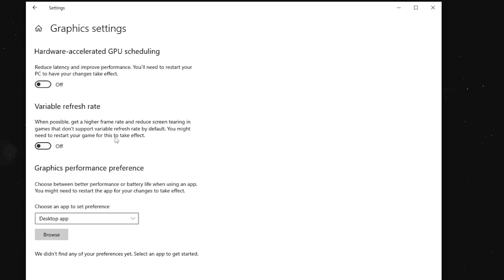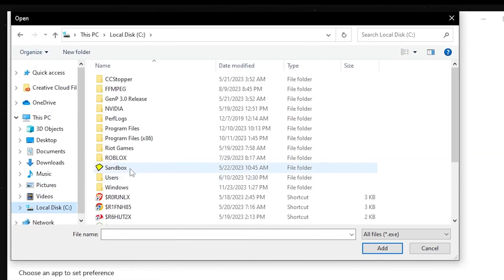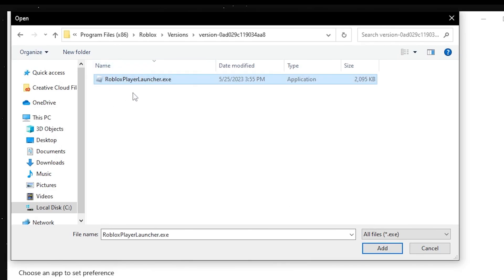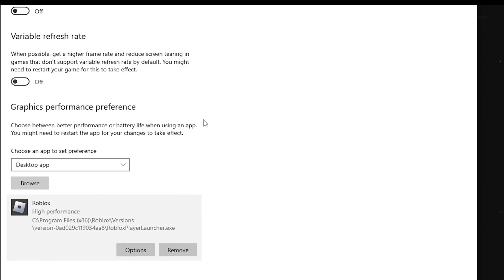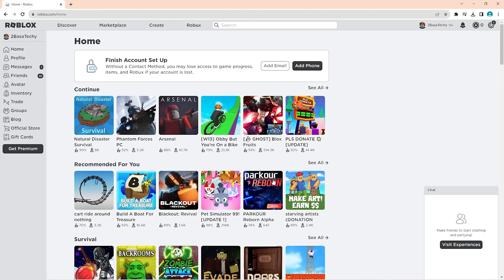You can make it work even better by clicking on Graphics Settings under Related Settings. Once on that page, click Browse, go to your local disk, then Program Files (x86), scroll down to find Roblox, click Versions, then Versions again, and click Roblox Player Launcher to add it to the graphics settings. Then click Options under the app and change it to High Performance — this puts Roblox on the highest performance automatically and will boost your FPS a lot.